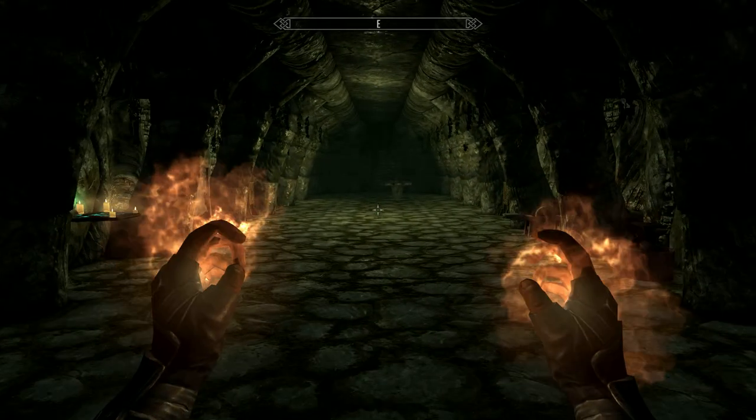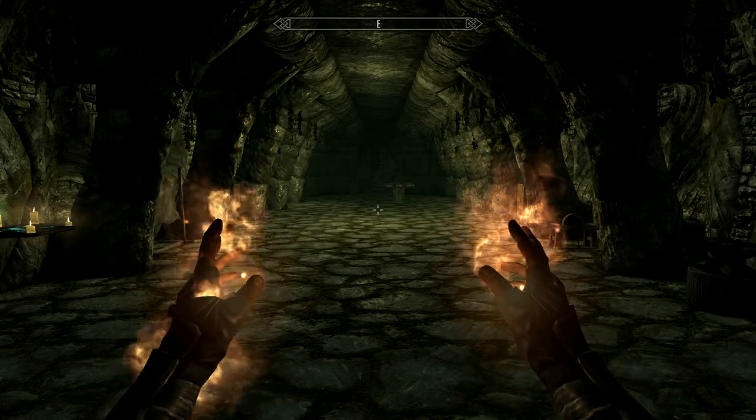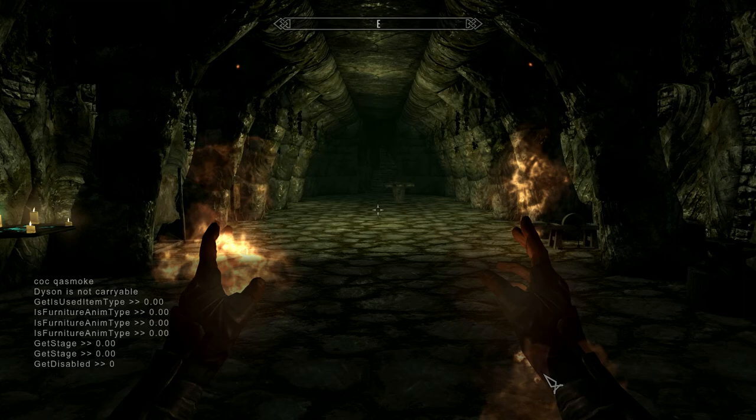Press the button under Escape and type in C-O-C, then wherever you want to go. I'm going to do Whiterun.